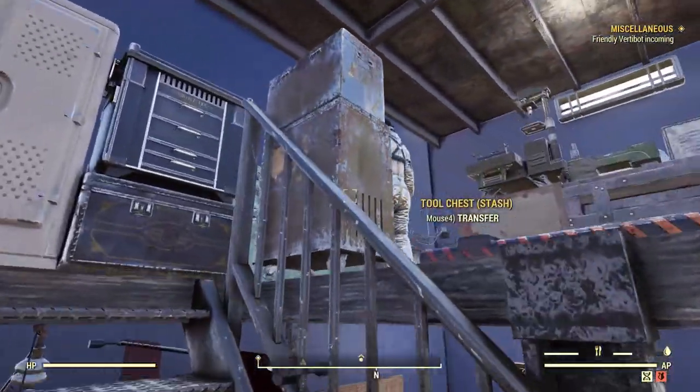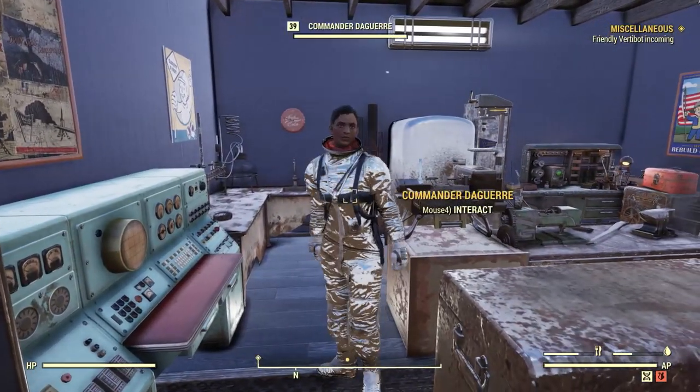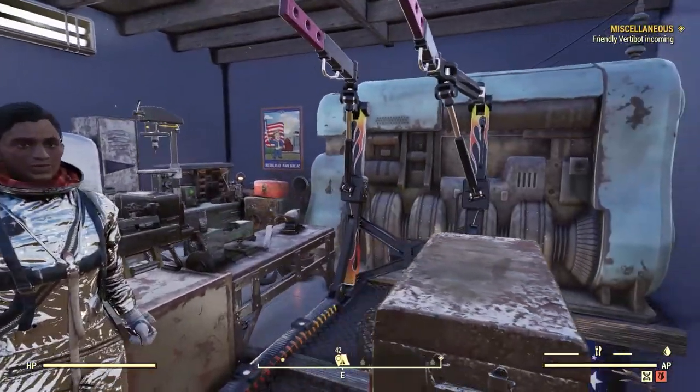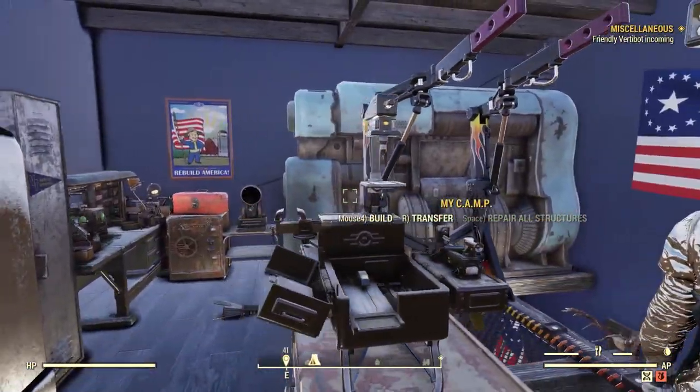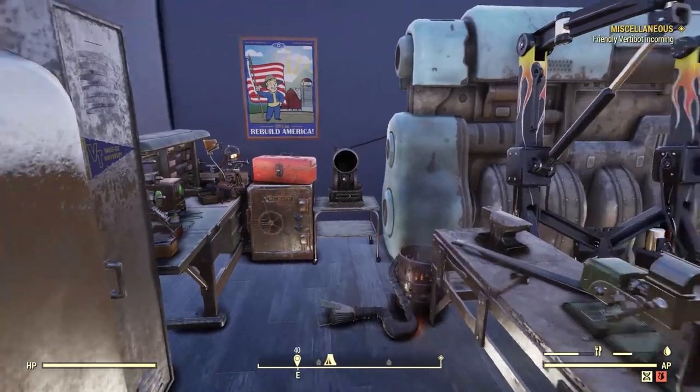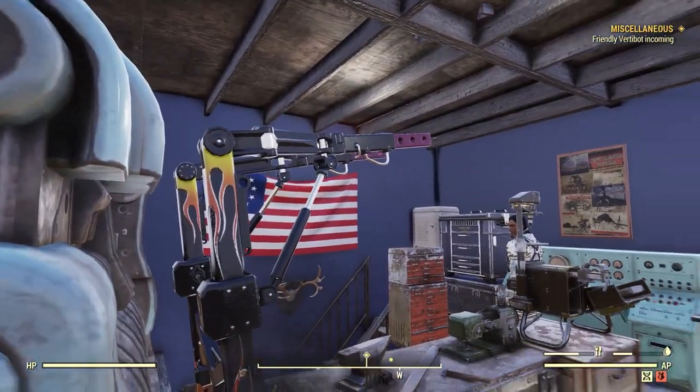Upstairs we have the rest of the workshop. For the build itself, most of these items can be unlocked via in-game building plans. The Atomic Shop items that I used are the dark hardwood floors, purple neon lights, wallpapers, the fridge, the scrap box, the curtain, the satellite dish, and the personal terminal.